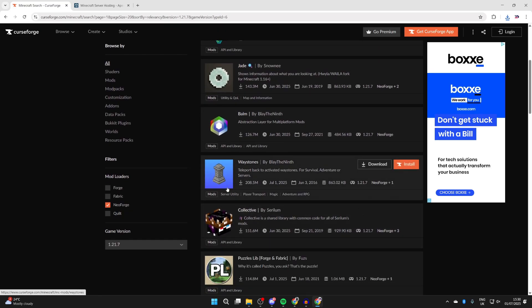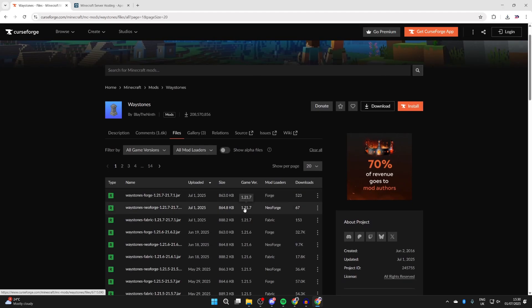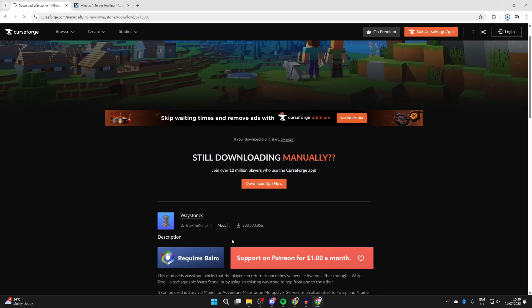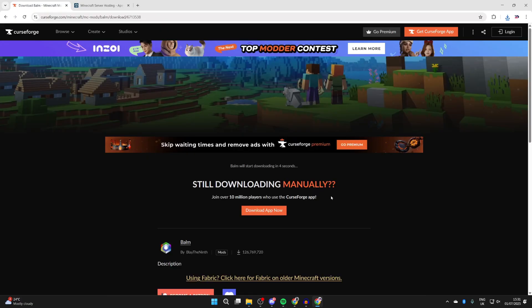Decide what mods you want — in this case I'm going to get Waystones, and of course you can get multiple. Press 'Files' at the top, make sure you get it for NeoForge and for the same version we're using: 1.21.7. Press the three dots to the right and press 'Download File.' This mod also requires Balm, so go and get that too. Click on it, press 'Files,' find it for NeoForge and the same game version, press the three dots and download. Make sure all mods are for the same version and NeoForge.